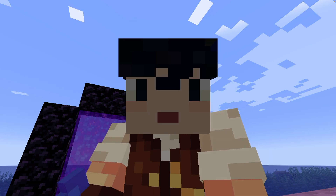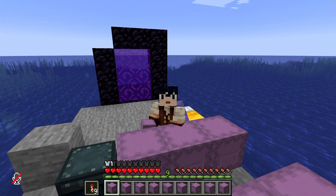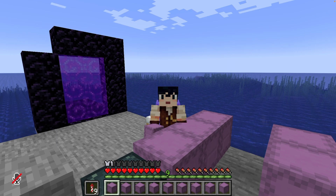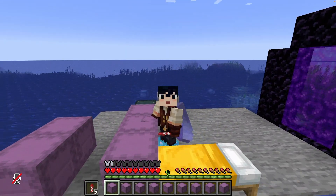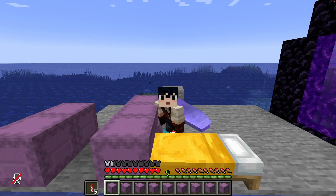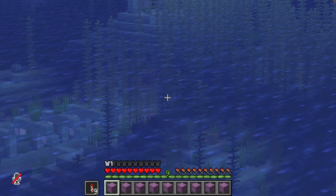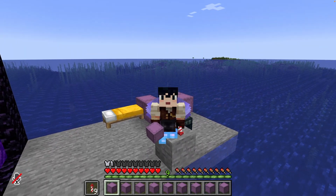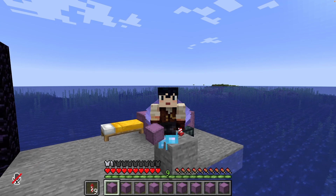I regret everything about being left in the desert last episode. After we conquered the ocean monument last episode, I spent a lot of time in the desert. I now have a full inventory of sand — every one of these nine shulkers in my hotbar is full of sand — to drain this ocean monument, of course. But you don't need to do that; there are farm designs out there that don't require draining an ocean monument.